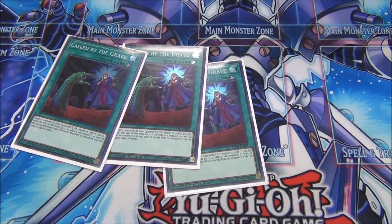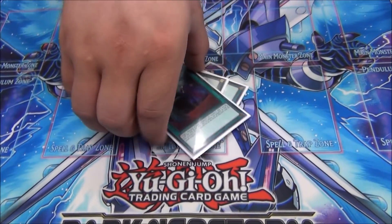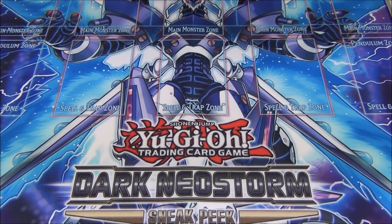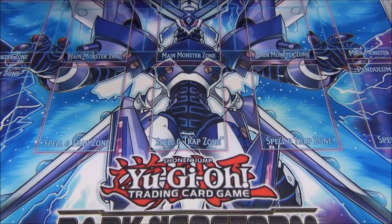We're a combo deck so we need to recall by the grade. We're going to force our stuff through — either rip hand traps with Connector or negate them. Screw your hand traps. You gotta pop off.